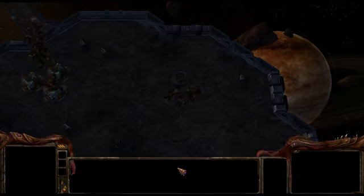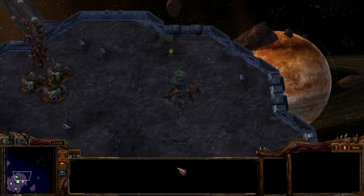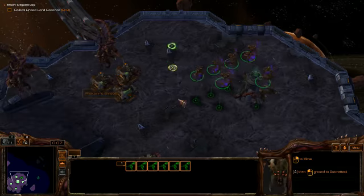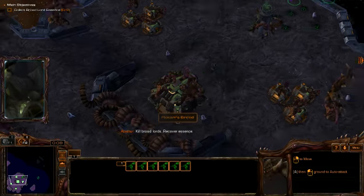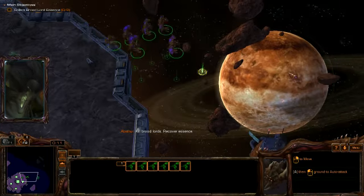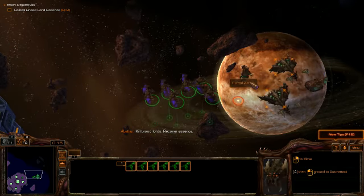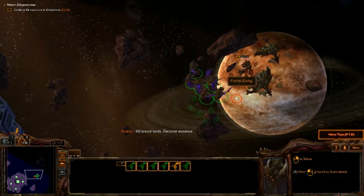Let's get those Broodlords. What's this? It's a Mutalisk spawner. Kill Broodlords. Recover essence. This is them. Let's destroy their escort first.